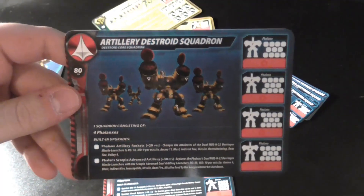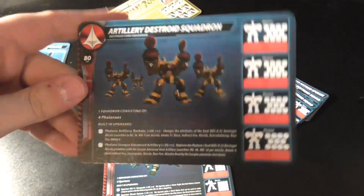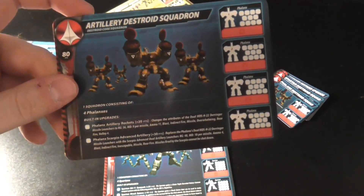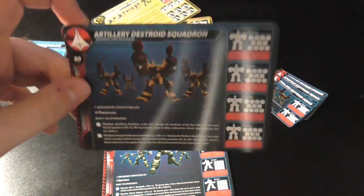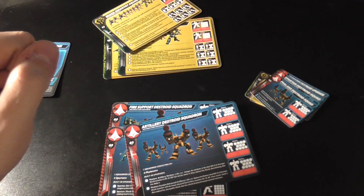And lastly you get the artillery Destroid squadron, which again you cannot build with this box. And this is a problem — all three of the UEDF squads are completely unbuildable straight out of the box. That's kind of crap.